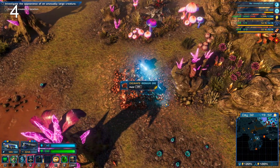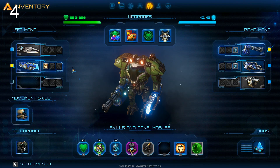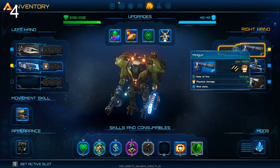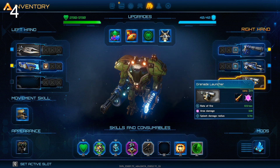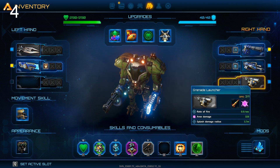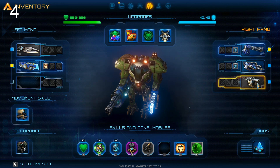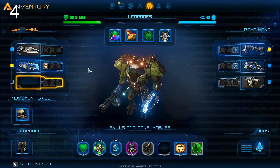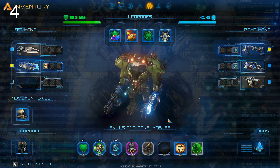My recommendation is always get two different ammo types. If you hover over weapons you can see their ammo category: plasma, small caliber, large caliber, grenade types, rocket types. A grenade launcher and rocket launcher don't match well since they share ammo. Try combinations like plasma plus rail, or minigun plus burst rifle — things that use different resources.